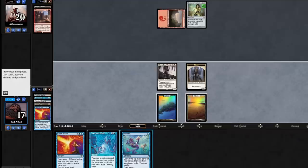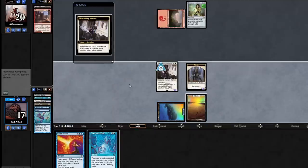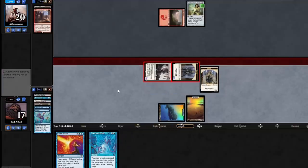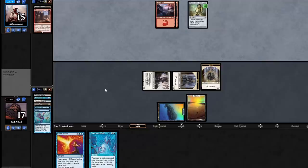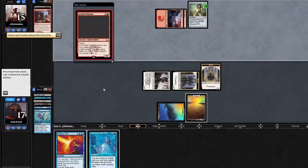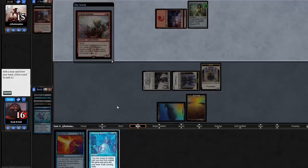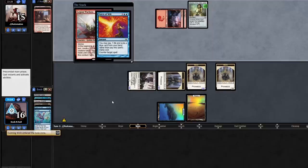If I draw a land, I can cast Cunning Wish. That's fine — still got my trigger out of it. I did forget about Chalice, I'm not going to pretend I calculated that. But I think if I had given it some thought, I still would have made the play to push damage onto the board. They're pitching another Spirit Guide for Legion Warboss — is this something I need to fight over? Yeah, what the hell? This was the plan from the start and now I'm in on it.